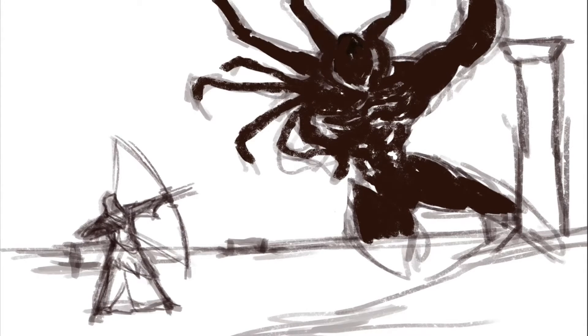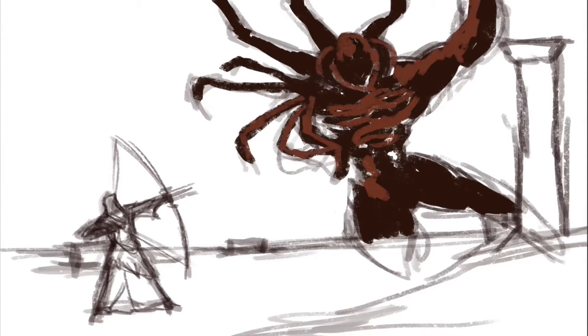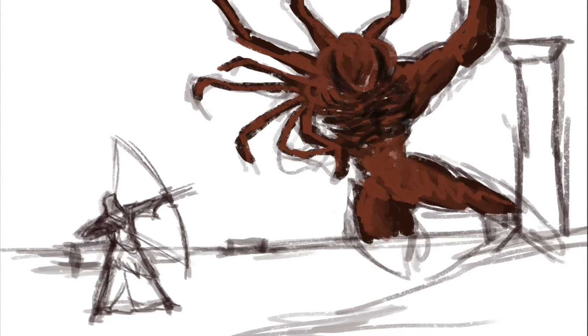We do not make it far before finding the path blocked by an endless flow of lava. The source is a massive lava demon called the Ceaseless Discharge, and we will have to deal with him before we can proceed.